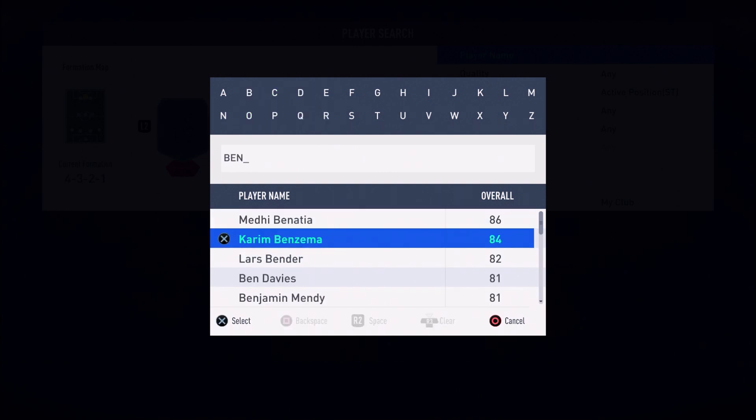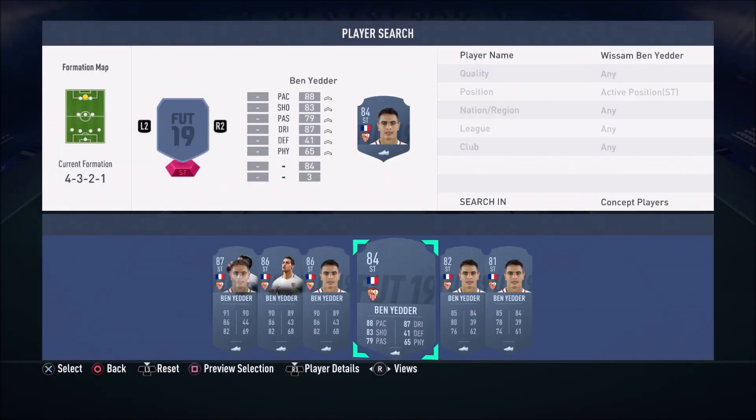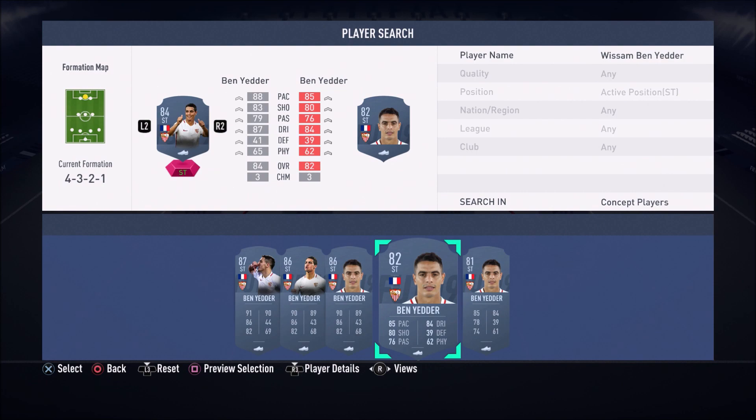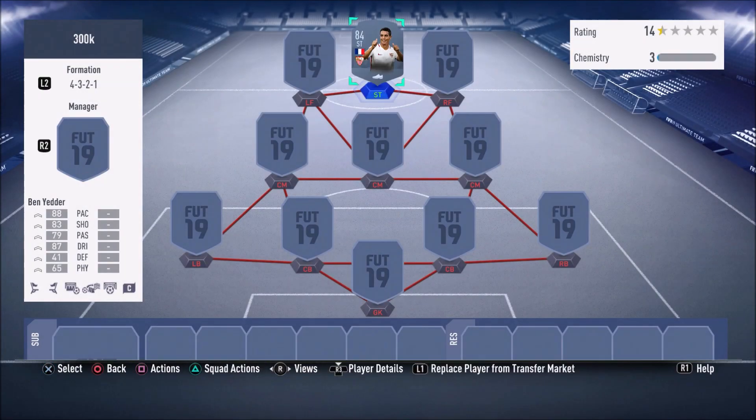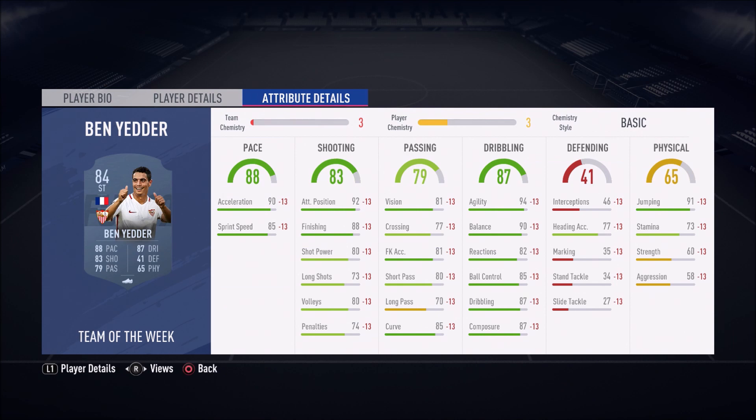We've got an absolute beast — a beastly little inform. He's small, nimble, and agile, and he goes by the name of Wissam Ben Yedda. The Frenchman himself, 84-rated inform. I've loved this guy since FIFA 17 — he just gets these great informs every FIFA. Five-star weak foot, four-star skill moves. His finishing and pace are just beautiful: 88 finishing, 92 attacking position, 90 acceleration, 85 sprint speed.